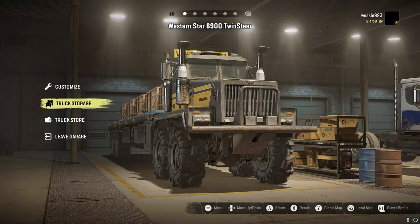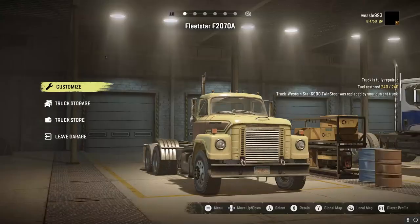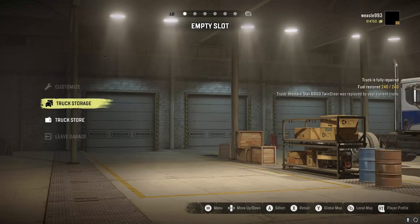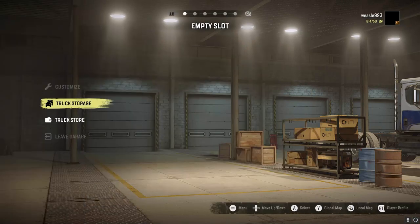Now you can see our cargo is on the truck. Let's go back to our... well I guess we haven't even got this Fleet Star but it doesn't matter, we'll recover this. I have this on New Game Plus so I just changed a bunch of rules. But you guys can see that we now have these — this twin steer with the four cargo is in our garage.